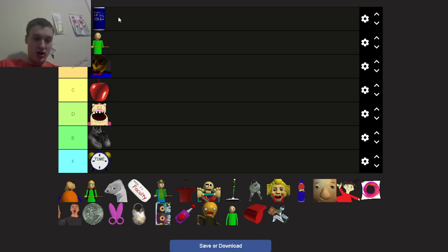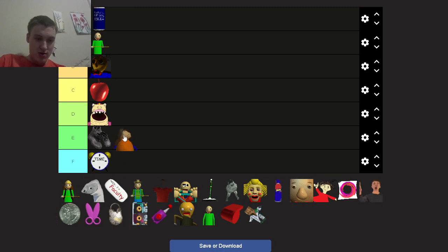Next up: bully. F tier — the first F tier character. Reasons why: his character design isn't garbage per se, and he does need to be in the game to make it harder because you need someone to take items from you. I like that idea, but I hate it. It's really annoying when you have all seven notebooks and a Bsoda and he takes your Bsoda and you're completely screwed.